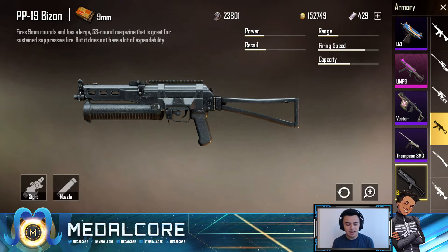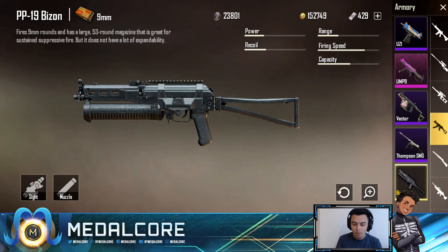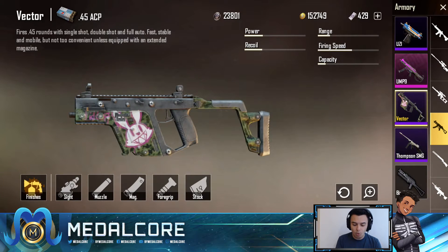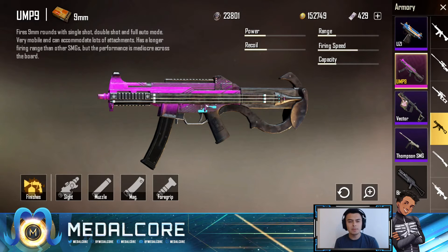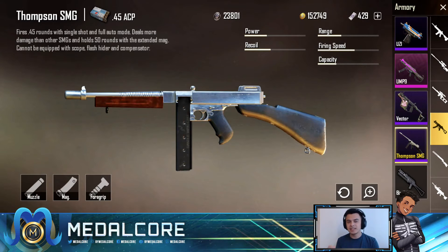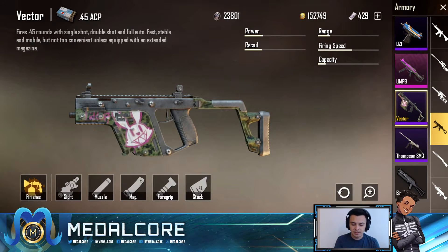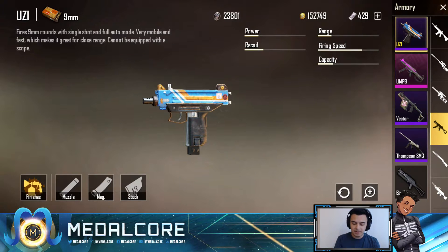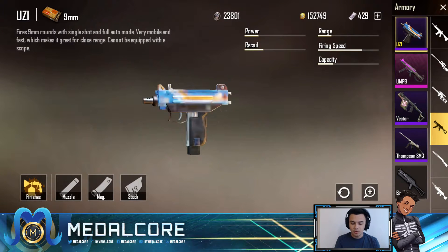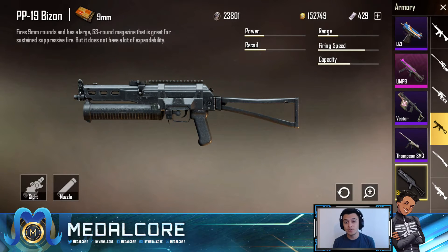The weird thing about this gun is that it only has two types of attachments, while a lot of other guns have more. You can see here clearly — the Uzi is also one that doesn't have a ton of attachments, but the UMP and Vector have a ton. The Uzi has more, the Thompson has more, but the Bison currently only has two.